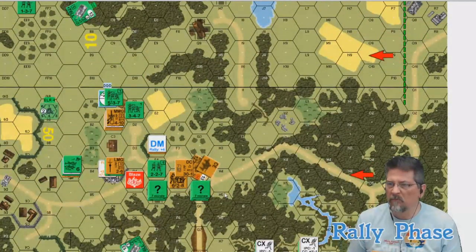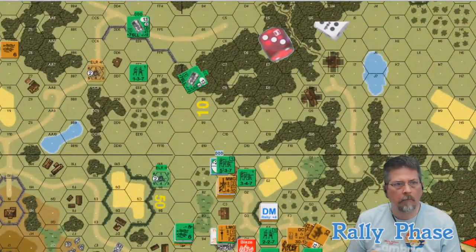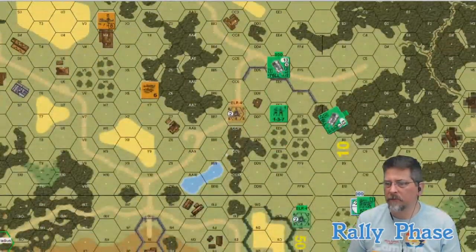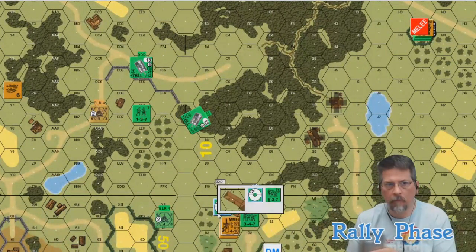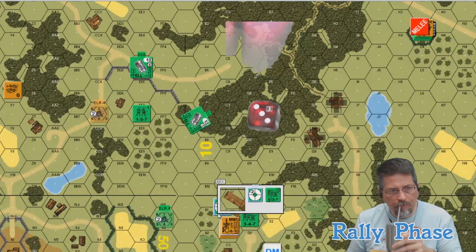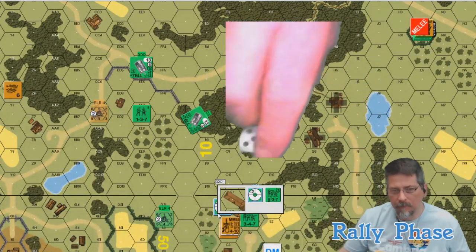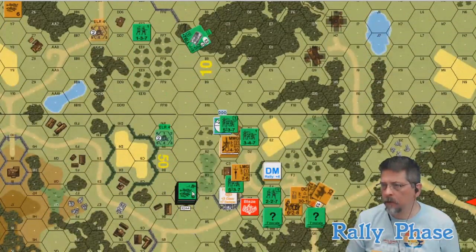The guy with the demo charge goes into moving phase — assault and place there. He's spent two movement factors. If I had him, that would be twelve-up-three. Not a great chart. Your attack back at me will be twelve-up-two. The tank is going to pop down. He's buttoned up — start for one. Rolled a three, not enough. He'll try for another Panzerfaust.